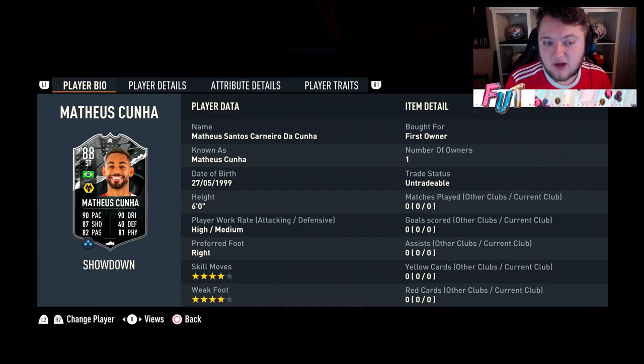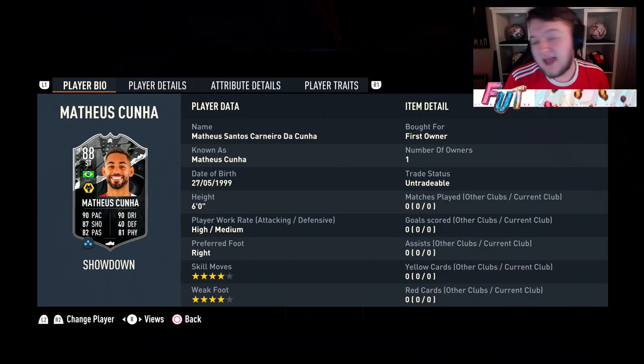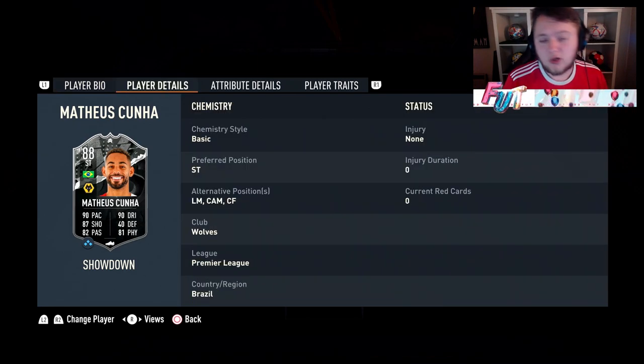A very expensive card if he gets a plus 2 — that would bring him up to 92-paced and dribbling, 89 shooting, 84 passing and 83 physical. Positions are really good on him too: left mid, CAM, and centre forward.